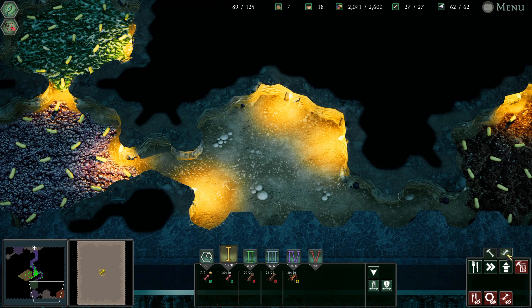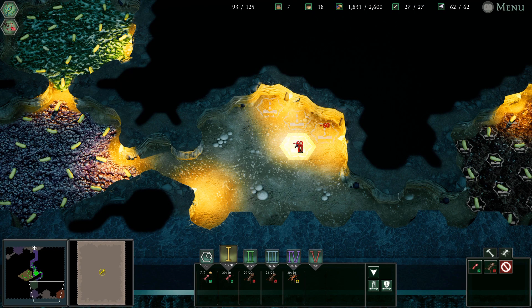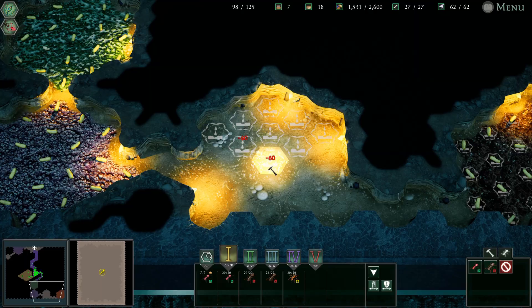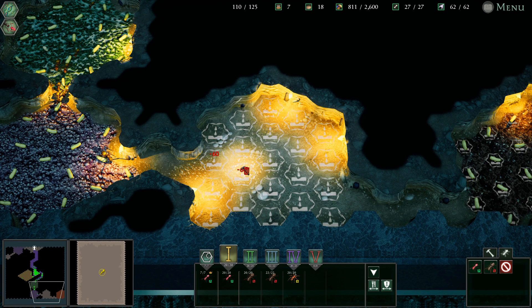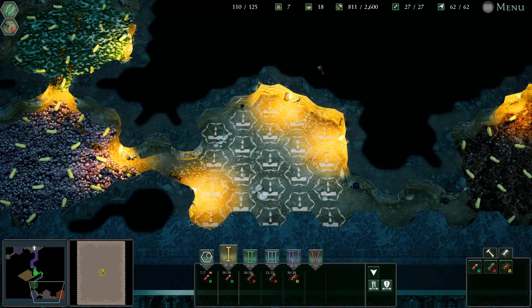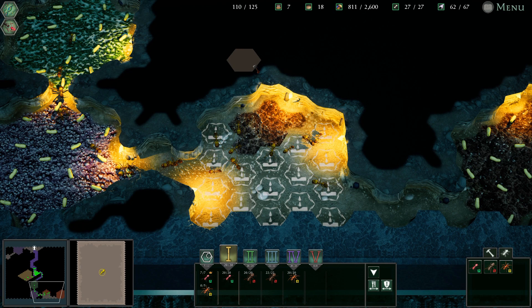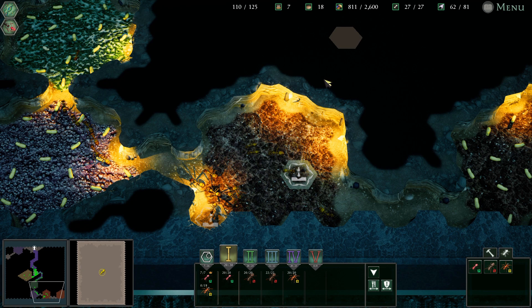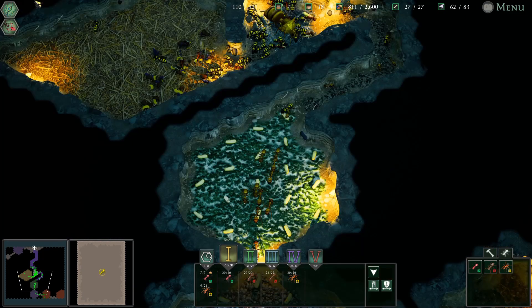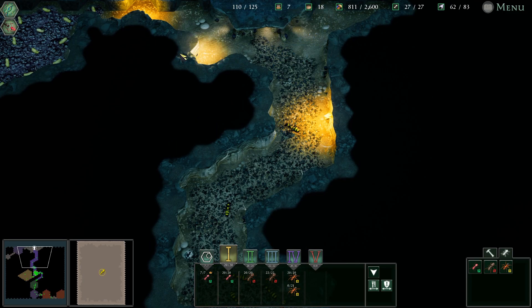We don't have the royal jelly that we need to get another big fatty upgrade. But we think we might be able to... Having these shooty-shooty ants should be able to protect us from the inevitable throng. We're gonna take the chance. We'll put them as the fourth one.